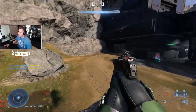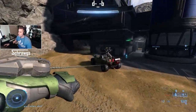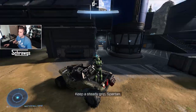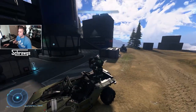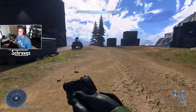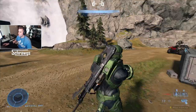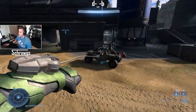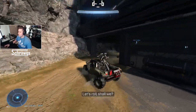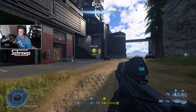You can also use the grapple on vehicles, whether you want to get to a vehicle quicker or to hijack somebody else. It actually put me right in the gunner seat automatically when I grappled to it, which is kind of cool. If you aim for the driver's seat, it'll put you in the driver's seat right away.